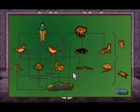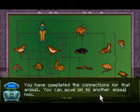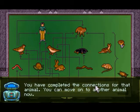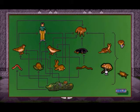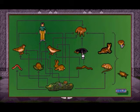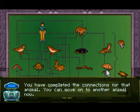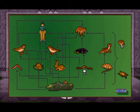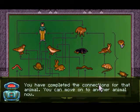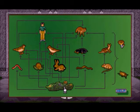The fox eats rabbits and birds — it's one of the apex predators and can eat pretty much anything. The mole eats worms. The mouse eats grass. The weasel will eat mice. The worm eats grass — well, technically they eat the dirt, but whatever. The rabbit eats grass, and that's it. We have all the connections done.